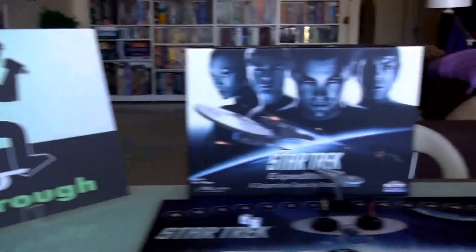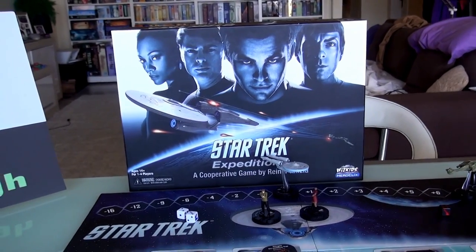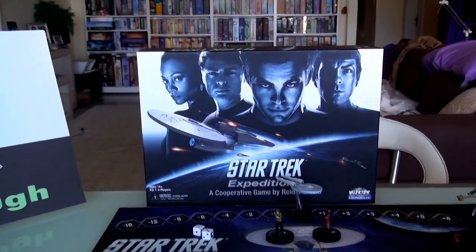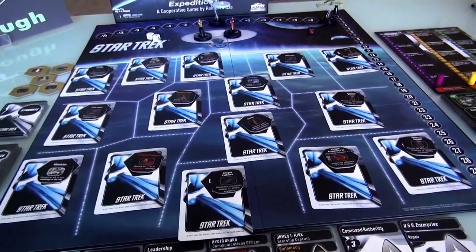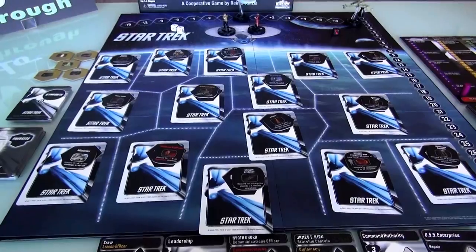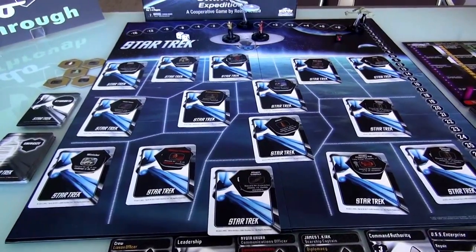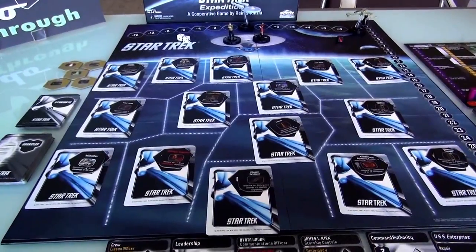Hey everybody. Today, Rado runs through Star Trek Expeditions, which is a cooperative adventure game where the crew of the Starship Enterprise basically does their best to stave off disaster running around on the planet of Nibia. This is a planet that had recently been interested in joining the Federation, and that's why the Enterprise has come here to conduct negotiations. But when we showed up, something seems to be amiss. Suddenly, the government isn't quite so hot to join the Federation after all, and we're going to try to investigate and find out why.